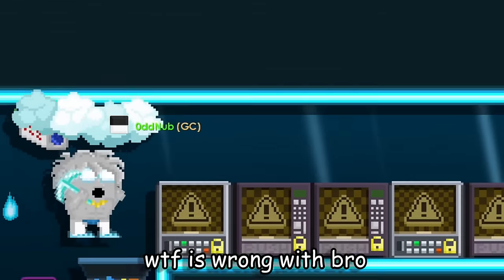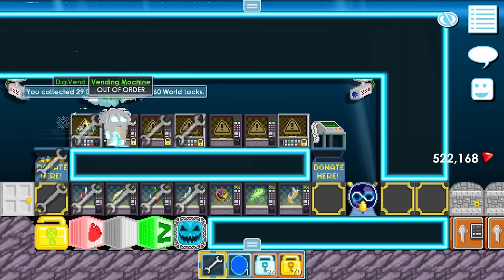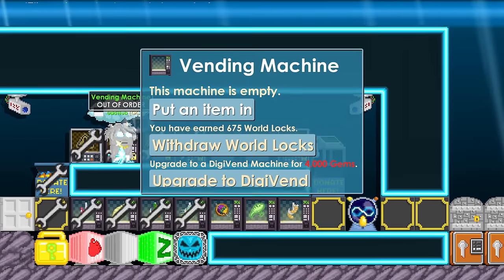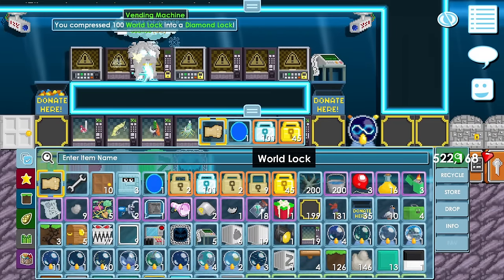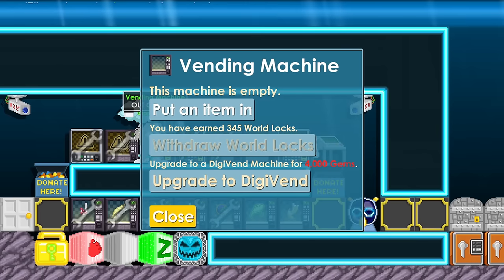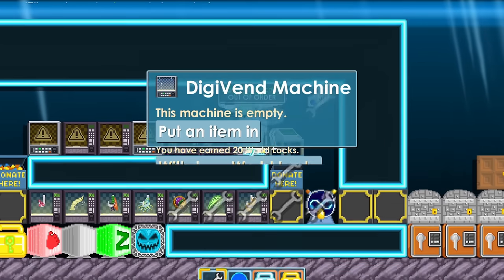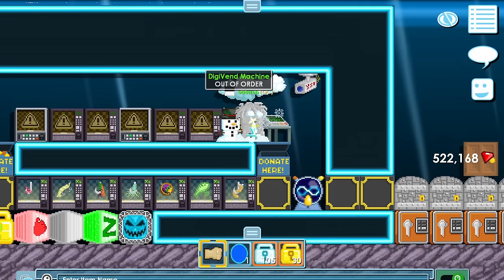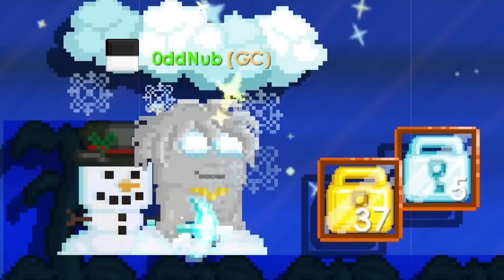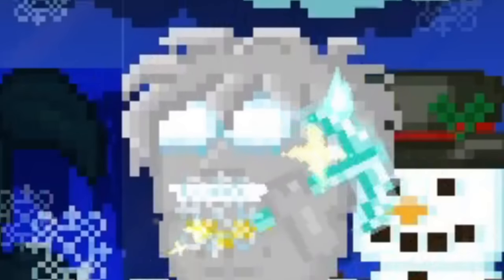Time to check the profits. 29 diamond locks. Not bad. This is the katana vending machine — 675 warlocks. Already big profit. 345. 20. And this was another one, so that's about 20 also. That's 5 diamond locks and 30 warlocks profit plus the bot worlds. So how much did I earn in total? 537 warlocks. Honestly better than I expected after being inactive in the trading scene — and also being very dumb.